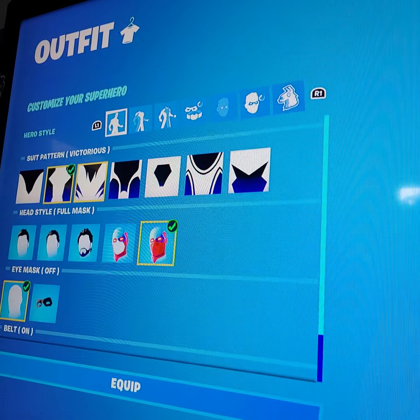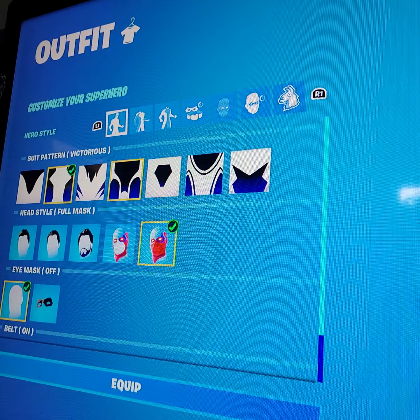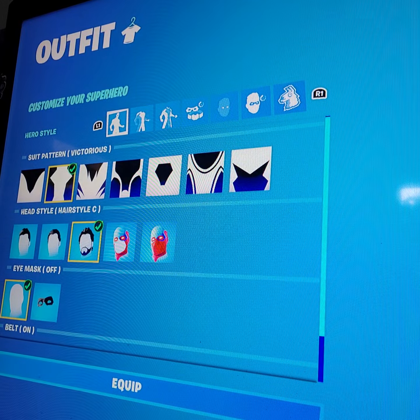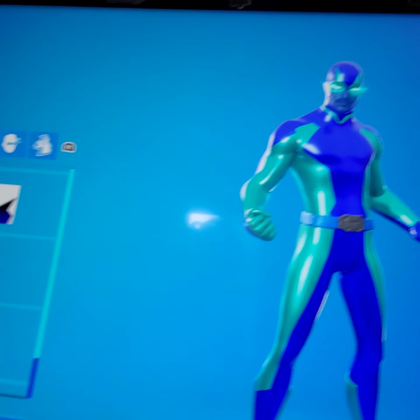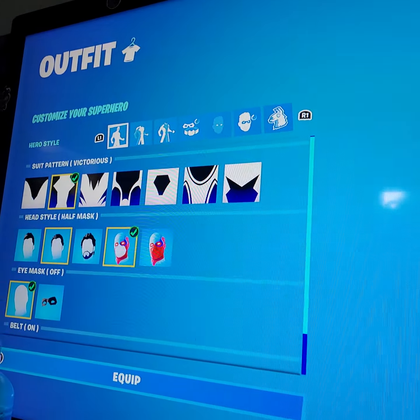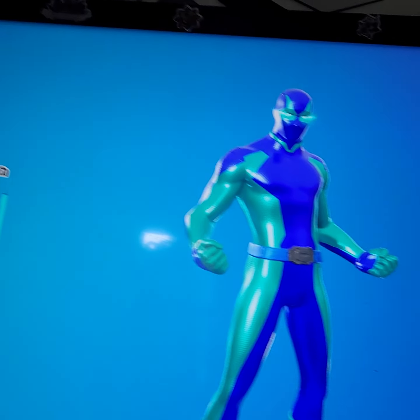Right here we've got the shape settings and stuff. Just copy it off right here. Here's what it looks like — I put on the full mask. You could just do this — put on that facial style.